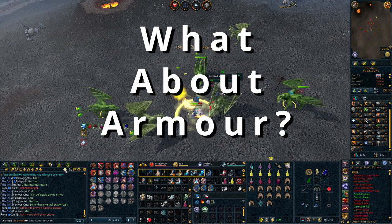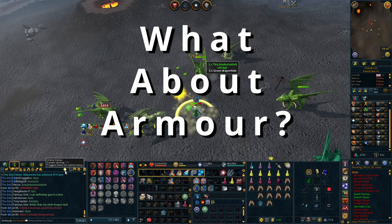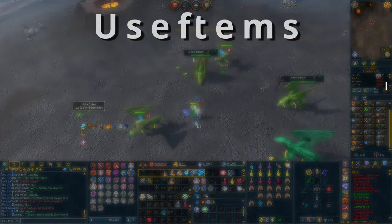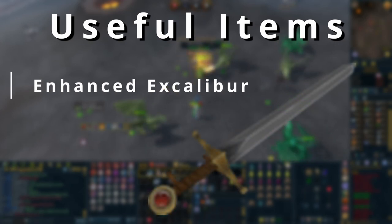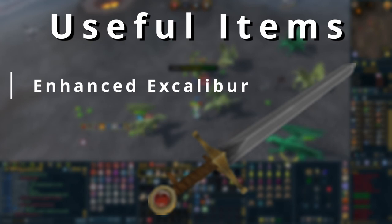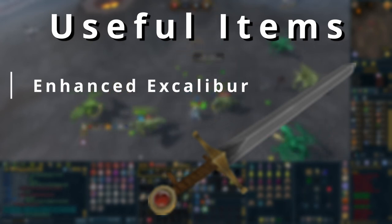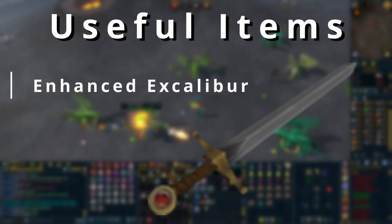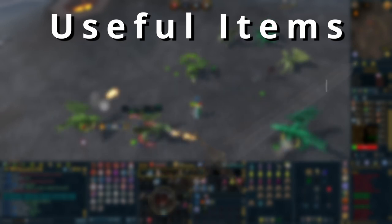Now for some extra useful items worth working towards. The Enhanced Excalibur will heal you up quite a lot and is incredibly useful - I still use it every single time I go PvMing. To unlock it, do the quest that gives you the Excalibur, then complete the Elite Seers' Village Diaries and everything leading up to that, as completing those increases the healing you get from it. You can use it as part of a Bladed Dive switch or as a bit of extra passive healing.